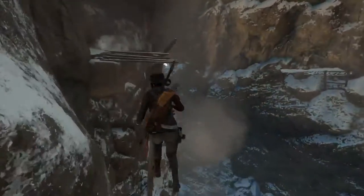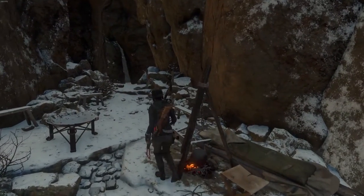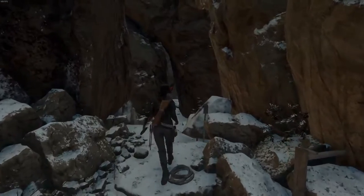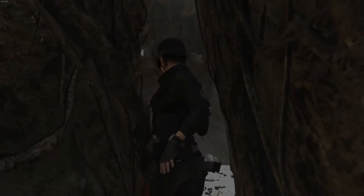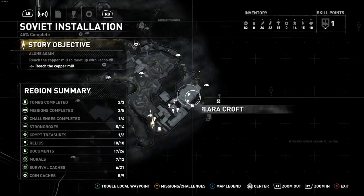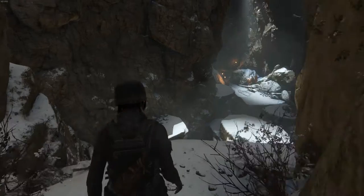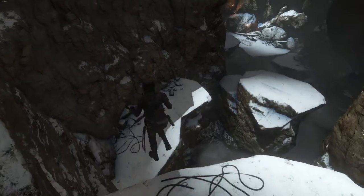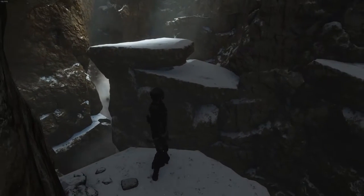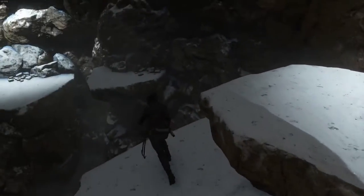This area would be so dangerous - insane. There's a little camp. We're almost into the hidden veil. On our way back there are a few things we missed, like two survival caches over here, but we can always come back later. They're not that important honestly. I wonder if there's anything hidden back here - kind of a cool little area.